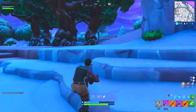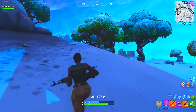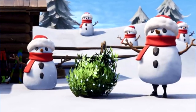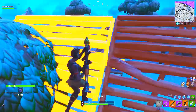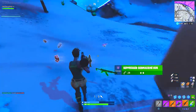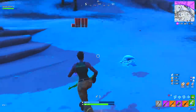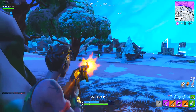Challenge number 2 this week is going to be Use a Sneaky Snowman. The Sneaky Snowman item just got put into the game a few days ago — it basically replaces the bush, hides you well, and gives you some extra health. From what we can tell, this challenge just needs you to use one Sneaky Snowman, though it could change to something like use one in 3 different matches. Either way, it shouldn't be too hard since the Sneaky Snowman is a common drop found on the floor or in chests.